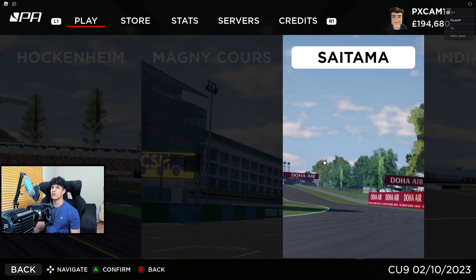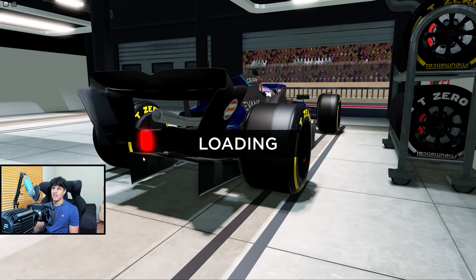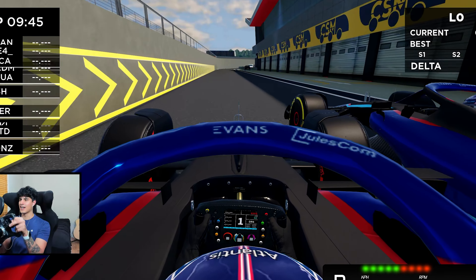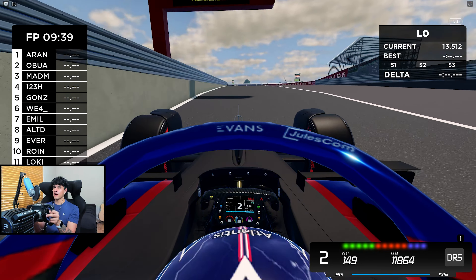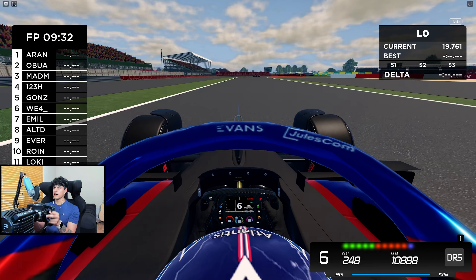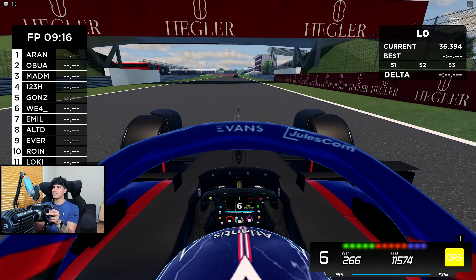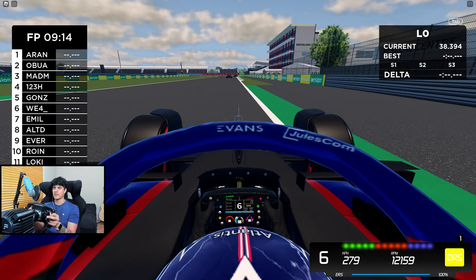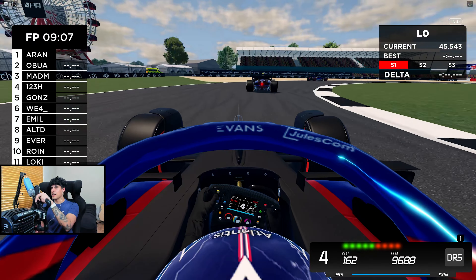Let's go into a practice session at Silverstone — we've got 10 minutes here. Let's see how well we can do in the Evans car. We're getting inside another Evans car, my teammate. Here we go, first lap around Silverstone to see what kind of lap time we can put in. We got caught up in traffic and already went wide. One thing they added to the game is track limit warnings — I don't think they had warnings the last time we played.